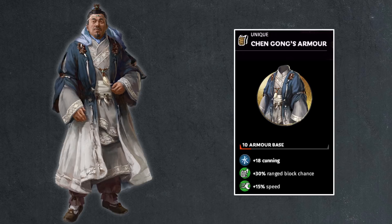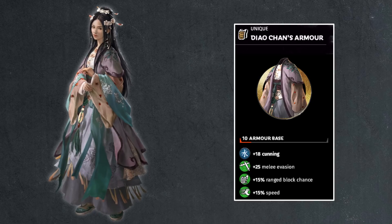Then Diao Chan: 10% armor base, 18 points of cunning, 25% melee evasion, 15% range block chance, 15% speed — a lot of bonuses across the board. The evasion is a very big defensive stat given to her, but she's a strategist. For her unique ability you might want to get her close to enemy generals, so these defensive bonuses will help, and the 15% speed will help her escape because she does have low armor. That part is pretty well designed, with stats defaulting to 18 cunning as expected for a strategist.